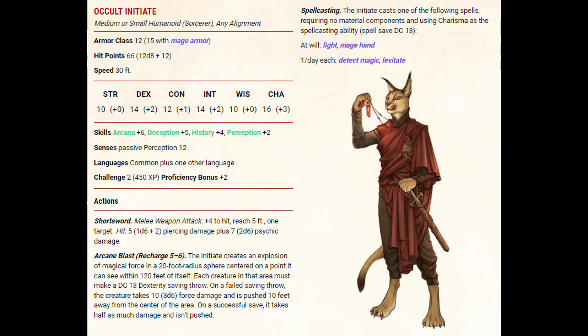They have an armor class of 12 that will become 15 with mage armor. They have 66 hit points and a 30 foot movement speed.